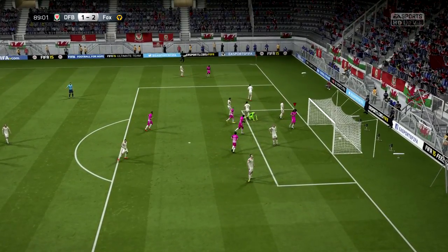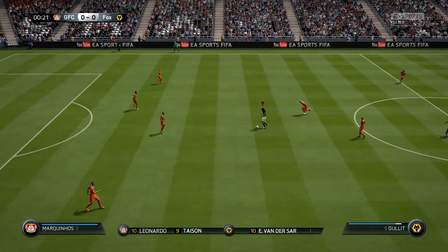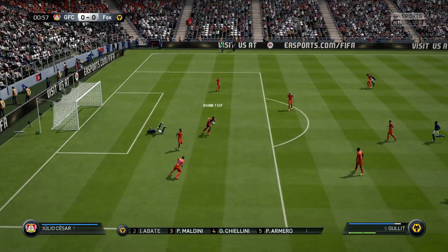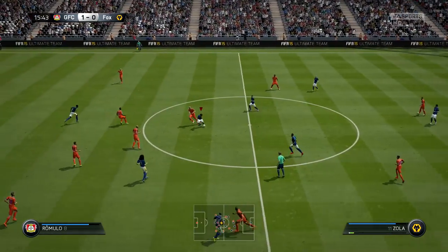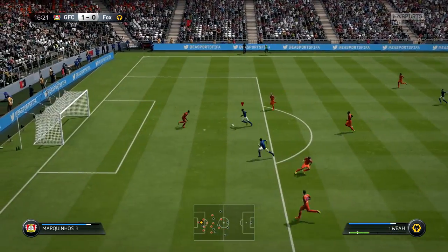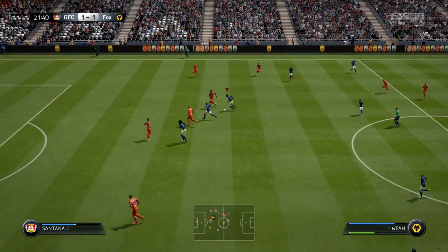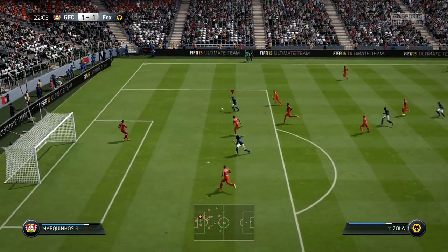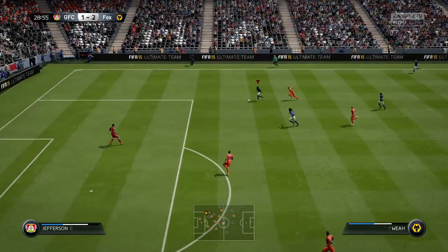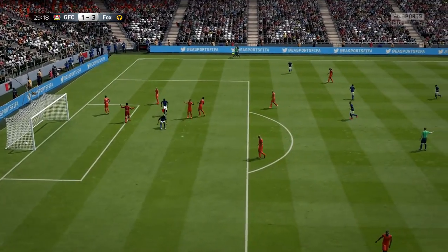He does have a couple of things I really want to highlight: his dribbling and his strength. With most players you'll either have someone that is really good at dribbling, or someone that can force his way into the penalty area but has bad dribbling. With Rude Hulet, you have both. You could easily dribble past anyone, or just force your way into the penalty area — it is up to you, and that's something I really like about him. He has 5-star weak foot and 5-star skills, so if you are a skiller, he's another option to attack with.